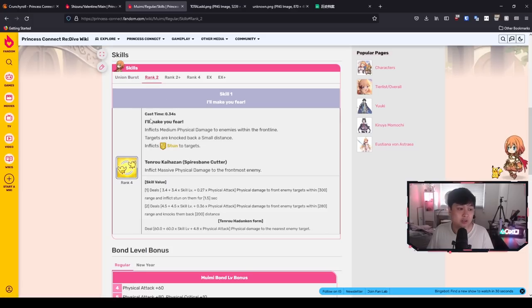Moving on to skill 1 — I'll Make You Fear is her short sword skill. It inflicts medium physical damage to enemies within the frontline, targets are knocked back a small distance, and also inflicts stun to the targets for 1.5 seconds — it also knocks them back by 200 distance. So essentially it's like Nozomi's stun except a little bit better. That is however her short sword form. In her great sword form, skill 1 is actually just straight up massive physical damage.